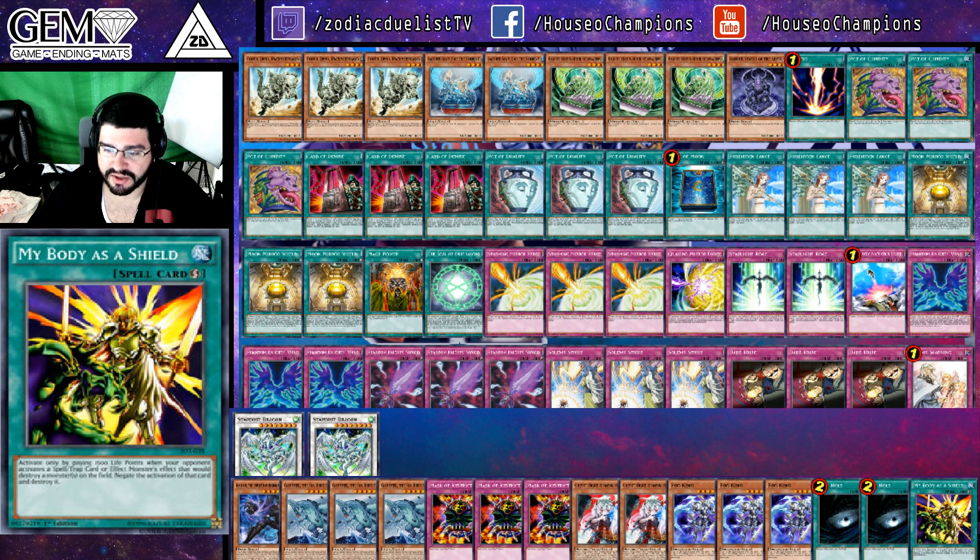Game 2, he went first and made a Baxia on my turn with 1 to 2 negates. I couldn't do anything. Game 3, I drew the nuts — opening Desires, Fossil Dyna, and Card of Demise. He couldn't do anything about my 5 back row.